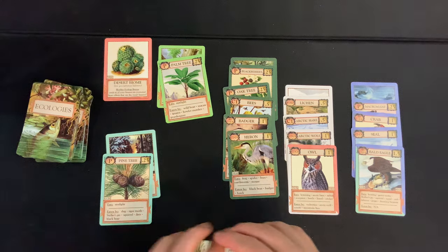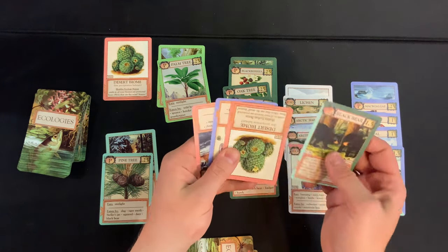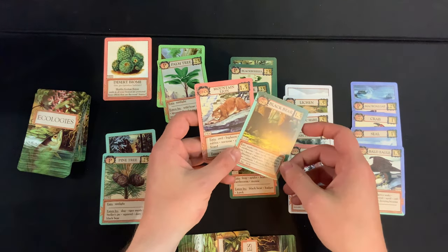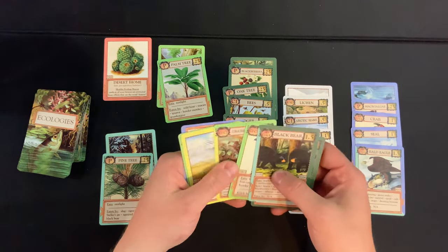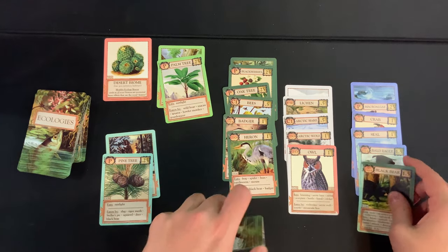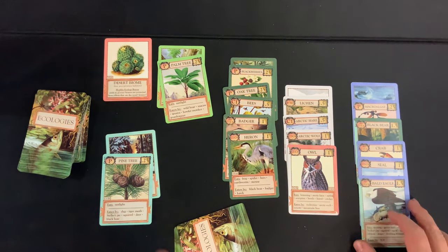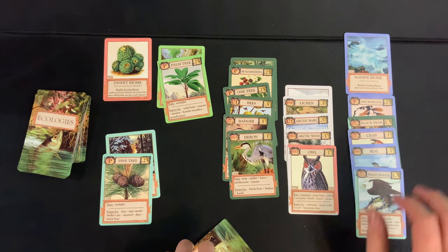Draw four: black bear, desert biome — and zooplankton! That's the C1 we actually need. Mountain lion could be useful but we're discarding papaya and the others. Now we have C1 through C4 and SD. This card can slot as C1, then C2, C3, C4, with the SD on top — we've unlocked the blue bonus: draw one extra card per turn! Yes please.